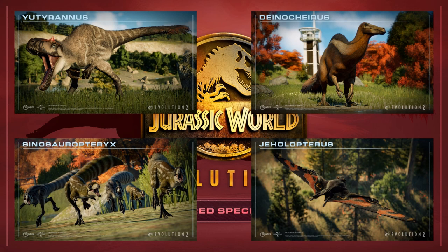What brings this pack down slightly is Jeholopterus and the insectivore feeder. Though it was a cool addition, Jeholopterus isn't really the most usable — it is absolutely tiny in the larger aviaries we have for bigger pterosaurs. A smaller aviary would have been nice for it. The insectivore feeder is also not very flexible and can only be used by Jeholopterus — even Dimorphodon, whose own species field guide states it fed on insects, cannot feed from it. But these small issues certainly don't knock this DLC out of third place.